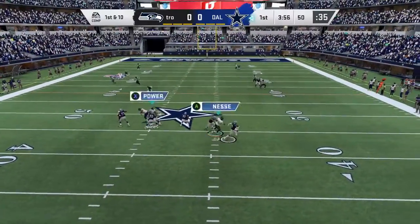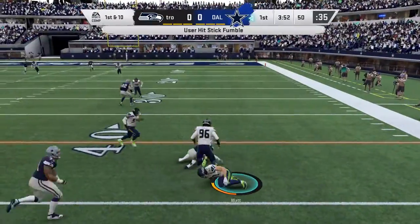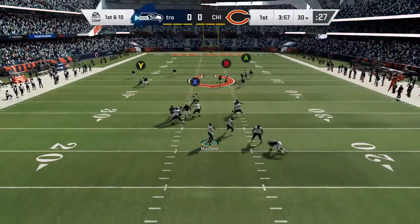Right here, the AI decides to run with Dak, and I'm chasing him with T.J. Watt. T.J. Watt gets a fumble — that was a bad idea by the computer, but you know, computers make mistakes obviously.